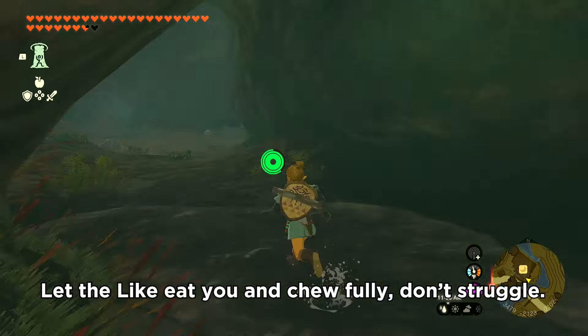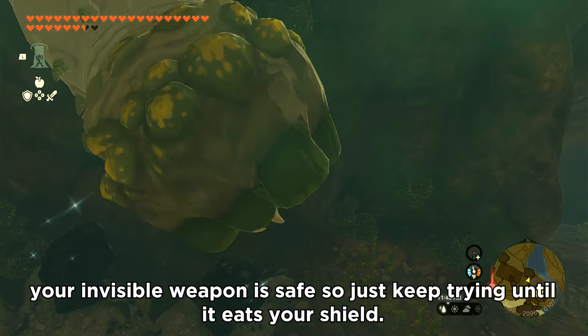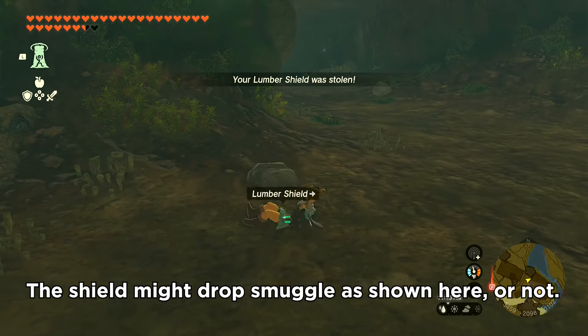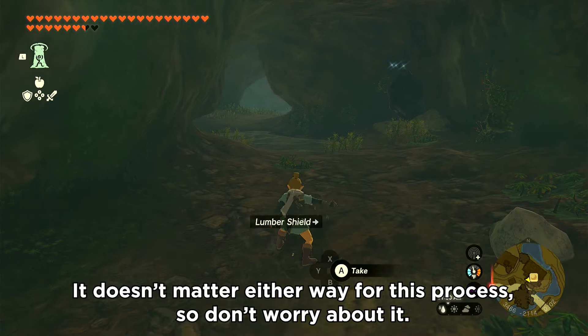Let the like eat you and chew fully — don't struggle. The like may target either your invisible weapon or your shield. Your invisible weapon is safe, so just keep trying until it eats your shield. The shield might drop smuggle as shown here or not. It doesn't matter either way for this process, so don't worry about it.